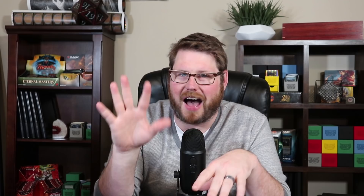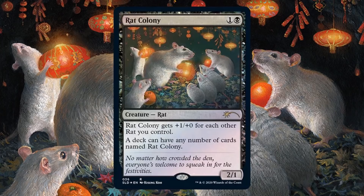We're here to talk about rats, and the Secret Lair actually includes five copies of Rat Colony. Rat Colony is at the core of this deck — it's one and a black for a 2/1 rat. Rat Colony gets +1/+0 for each other rat you control, and a deck can have any number of cards named Rat Colony. In my version, we have 25 copies of Rat Colony. As you play more and more, they get buffed more and more. With Maronar giving your rats Fear, these powerful rats can just swing in and do a ton of damage. They are pretty vulnerable with just one toughness, but we have a few other rats to support the Rat Colonies.